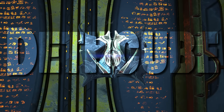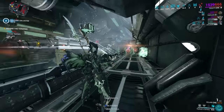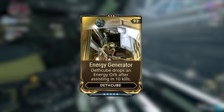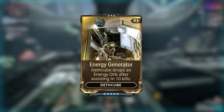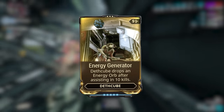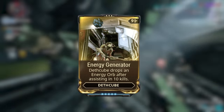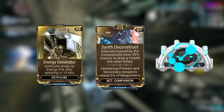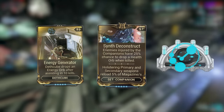The first companion on the list is the Death Cube. The reason why the Death Cube is now great is because of its mod called Energy Generator. Energy Generator drops an energy orb after assisting in 10 kills. This means in team and group play your energy sustain is going to be a lot better. You'll naturally be running Equilibrium on your Warframe, so pair it with Synth Deconstruct and something like Arcane Energize for really good energy sustain.